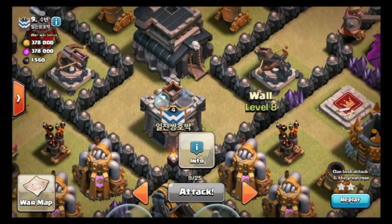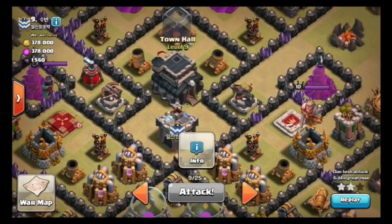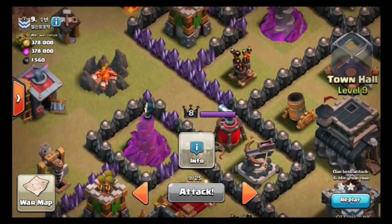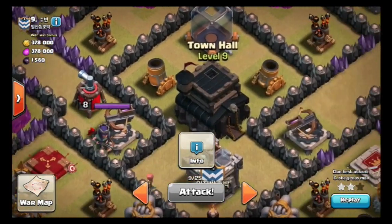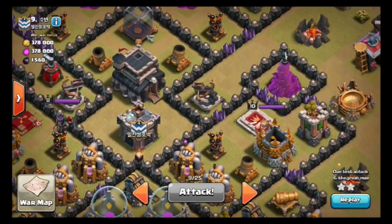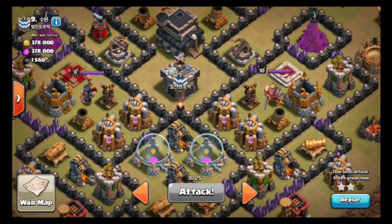Now the biggest concern is in the middle here. These could be double giant bombs, or they could be hidden Teslas. The other spot they probably would be in is in between this expo and over here — those are probably the double giant bomb spots. So if you know where they're probably going to be, that helps you when you're attacking with hogs. That's step one.